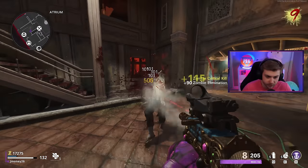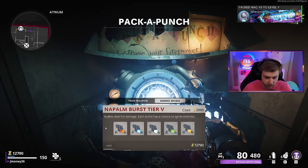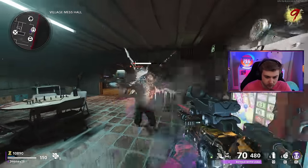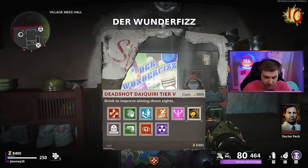We got to take a few zombies out real quick before we can pack-a-punch. That nuke was actually kind of clutch - I was getting my ass beat. Let's do cryofreeze today, haven't used cryofreeze in a while. And then we will grab Jug. I should have done the Jug Easter egg - I only think about it after I buy it.